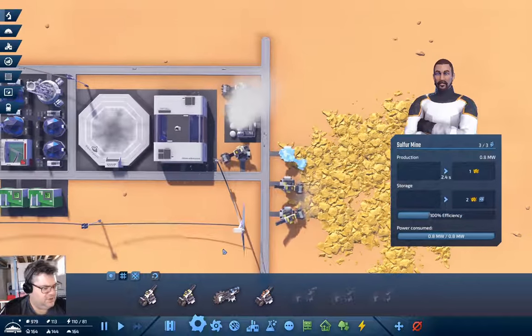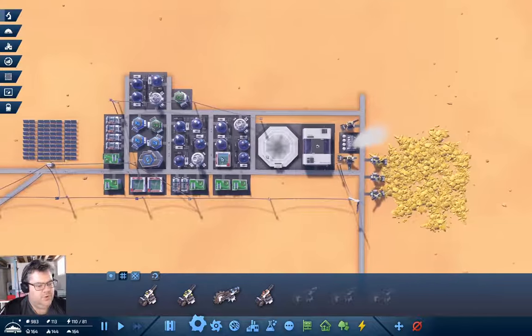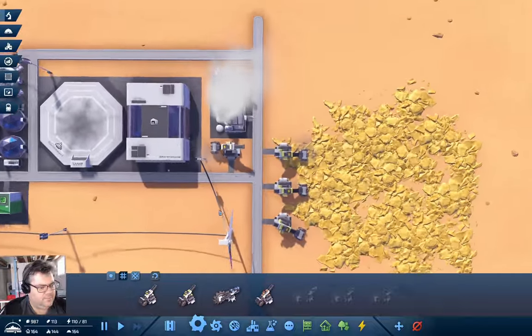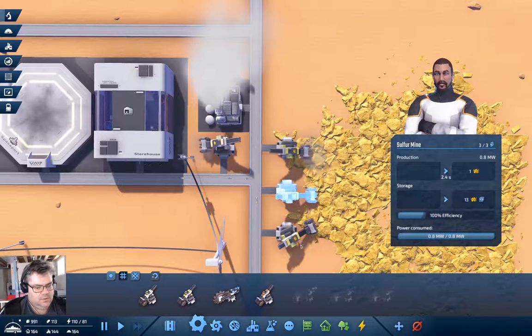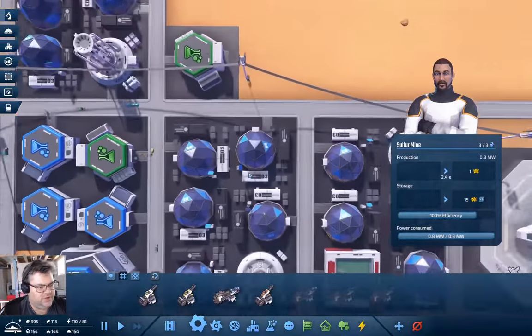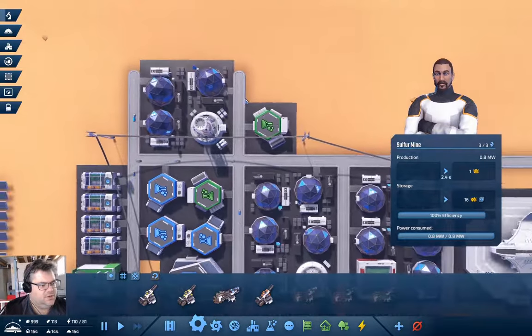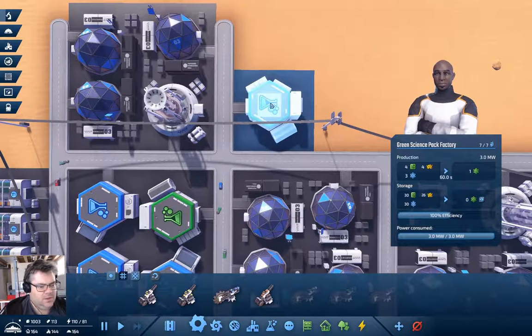Jobs 144, population 164. We're producing a bunch of sulfur now — that's more sulfur mines than we need probably. We're making green science packs slowly.